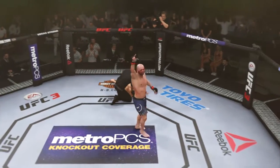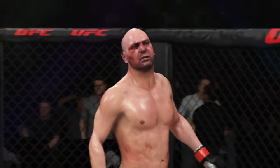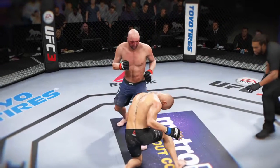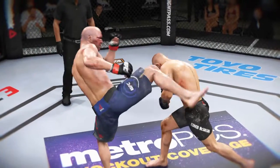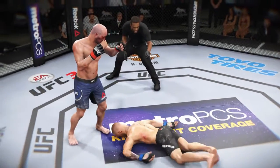A tremendous kick to end that fight tonight — caught his opponent flush, full force, full extension. He had no chance to stay in this fight. The fight was over as soon as that kick made flush contact. Look at the power in this roundhouse kick — when it lands, the fight is done.